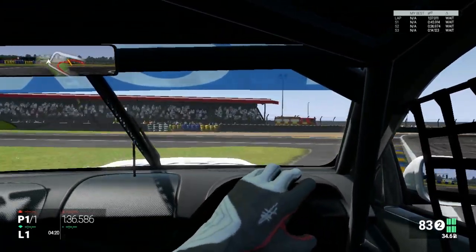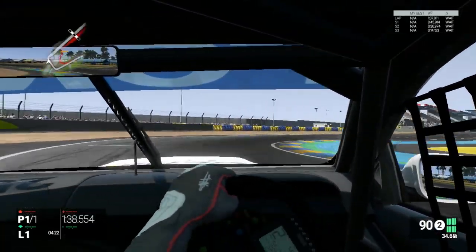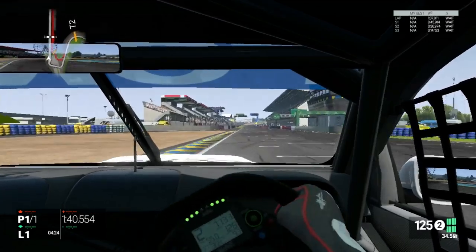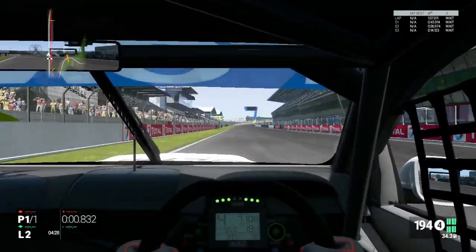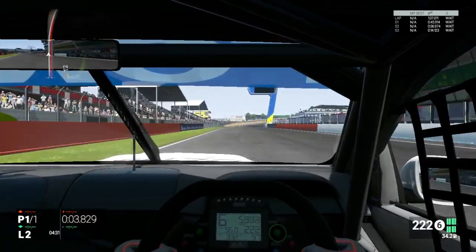Use a little bit of the entry curb on this one — maybe a little bit less. Get on the throttle, out the corner on the other side, and there you have a somewhat quick lap. Oh, double upshift — come on, don't do that.